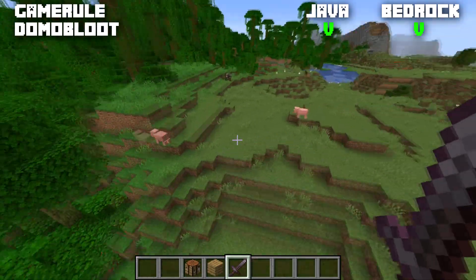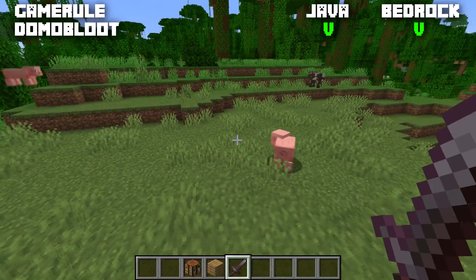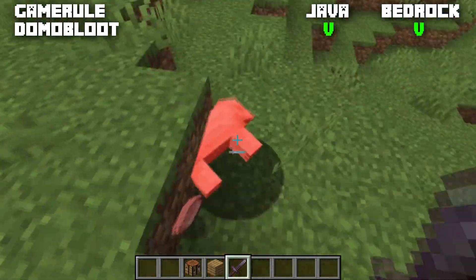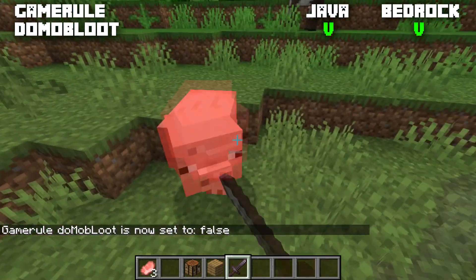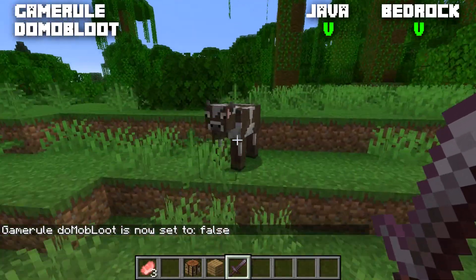The game rule doMobLoot is for both editions and set to true normally. If I kill a pig it will drop its items, but if we set doMobLoot to false and kill a pig, it will not drop anything — and also no experience is dropped.